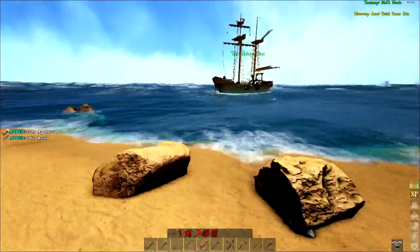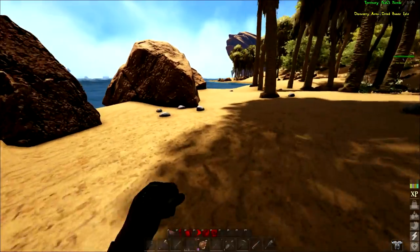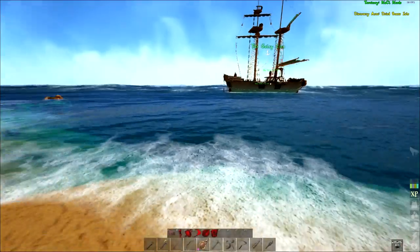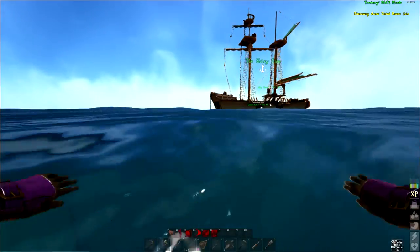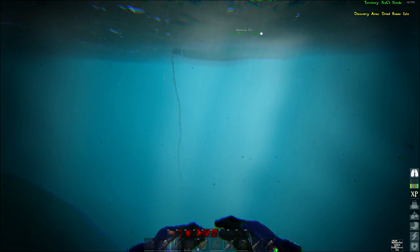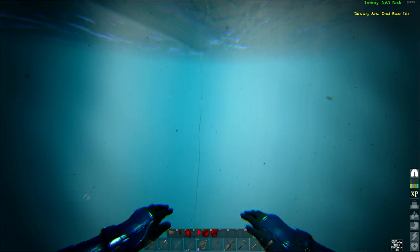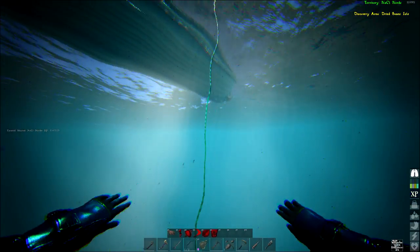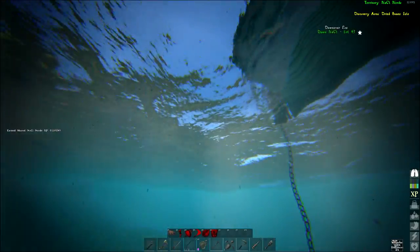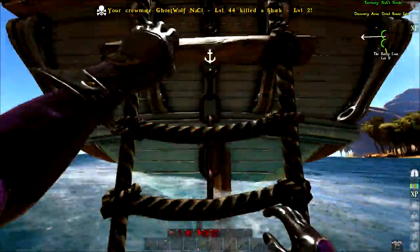Oh crap, shark! Someone pull him up quick — you don't want to be in that situation. You could pull the rope but it would just leave you to your death. You should be able to hold E to pull it up — yeah that'd be a great feature like slowly pulling up. Oh he's killing the shark! Get the prime. If we catch penguins maybe.